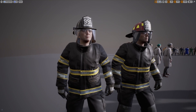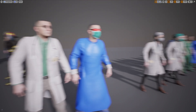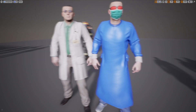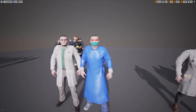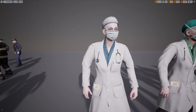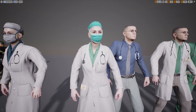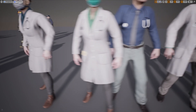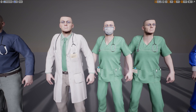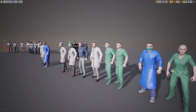Over here we have some firefighters — pretty cool. And then over here we have some of the different doctors and surgeons. So we have the doctor with the lab coat, and I guess an operation gown — it has a mask and some sunglasses. Then we have another doctor, a female doctor. You can see the different color regions you can adjust. Normal shirt and tie and some slacks there. And you can see some of the nurse outfits and the scrubs. Those are the healthcare workers.